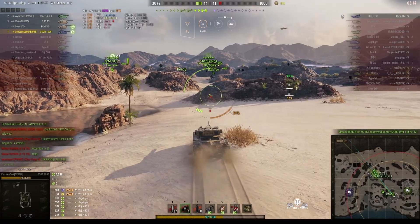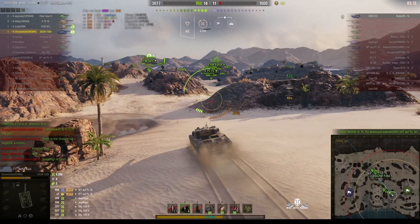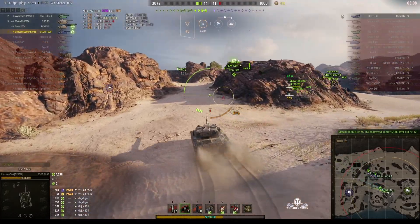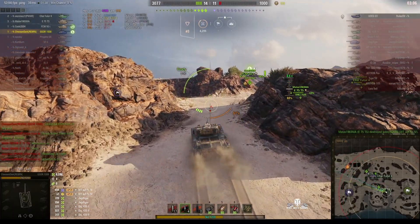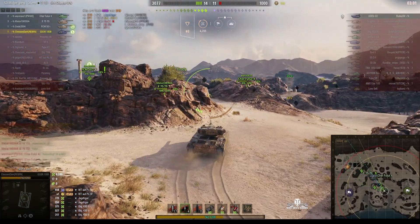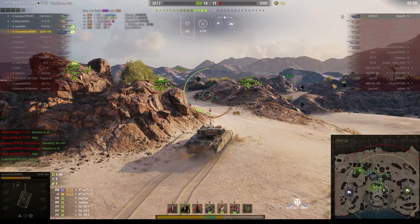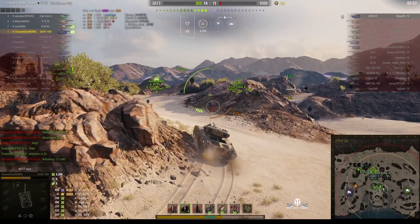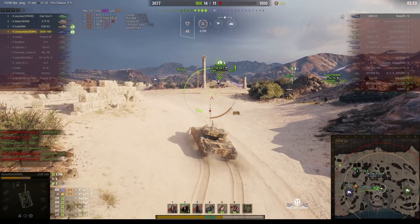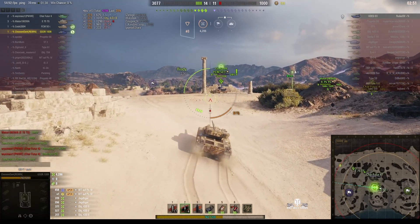The Waffenträger auf Panzerfeuer is gone — the E-75 TS got him. There's only one enemy left: the UDES. He's probably back near the enemy cap area. Get there as quickly as you can — support the E-75 TS and the FCM as they make their move. I think the UDES is going to be near the cap.